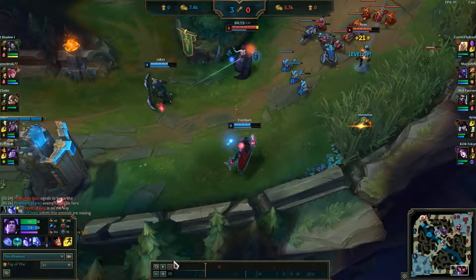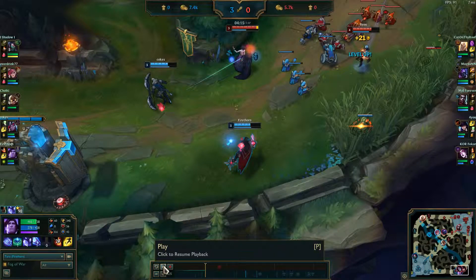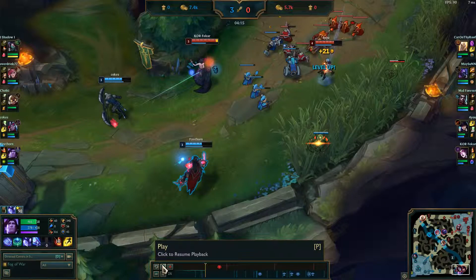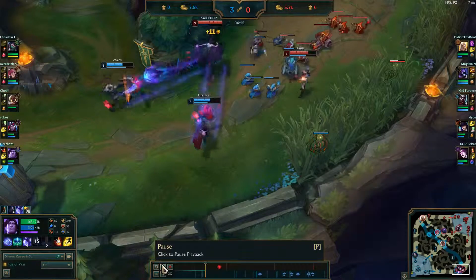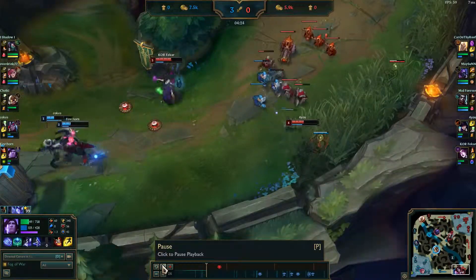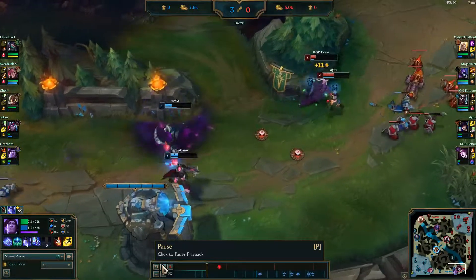So we're just farming here. Morgana's trying to play aggressive — she has level 3 now so she has the spell shield, which means it's going to be really hard to land a stun. This laning phase is just kind of a farming lane, because Taric does outscale most support champions with his ultimate. He's extremely powerful, so scaling is fine in this lane.